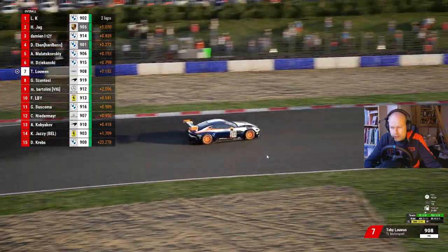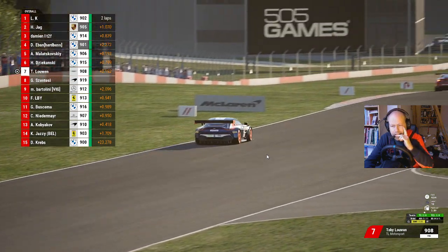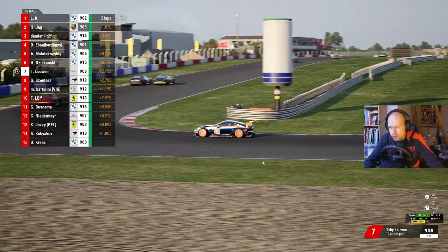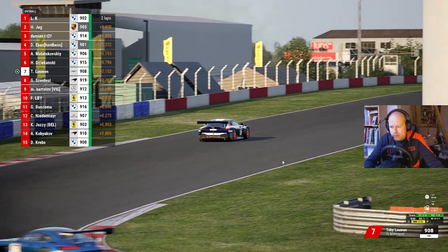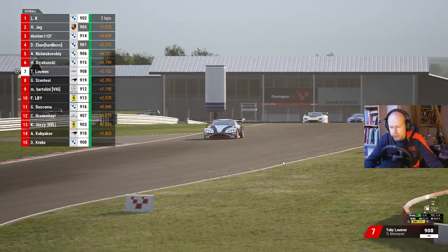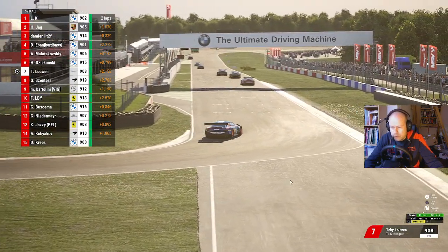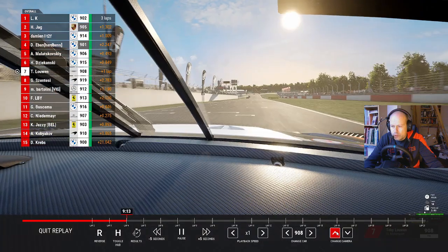These are the Esses - you can see the Esses going down to the Melbourne hairpin, which is a really tight one. And on the last corner called Goddards, which brings us back to Wheatcroft Straight - I just call it pit straight but apparently it's called Wheatcroft Straight.